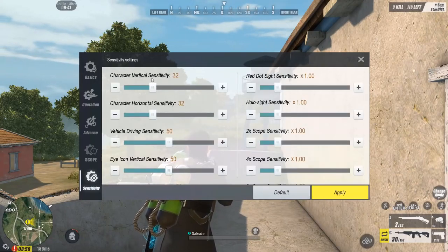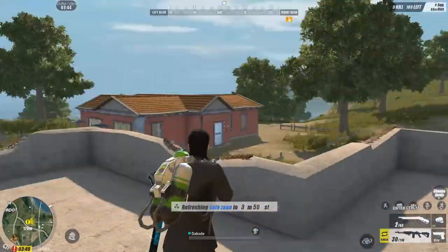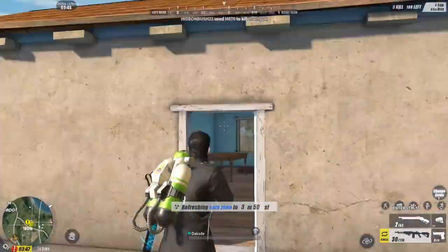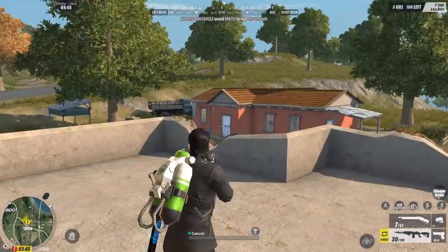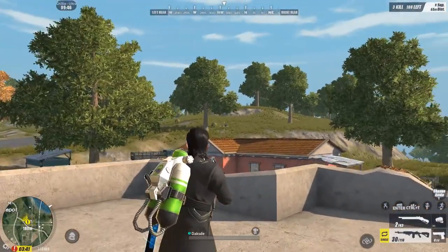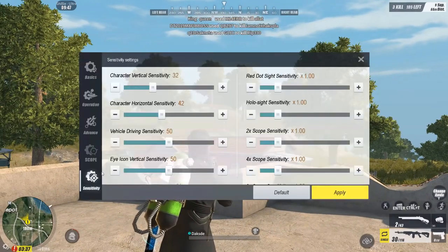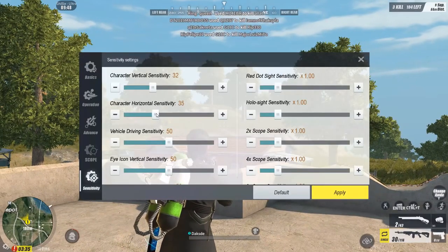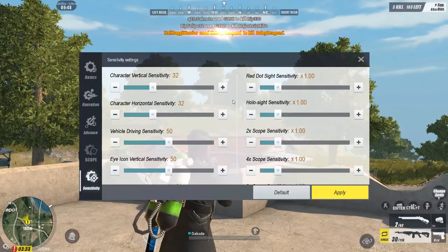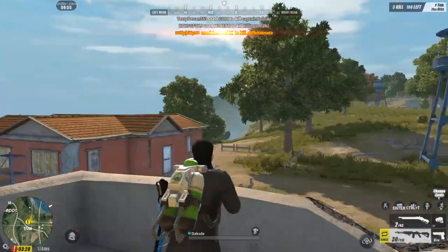Itetackle natin itong Vertical and Horizontal Sensitivity. Basically, Horizontal Sensitivity — Left and Right. I-figure out nyo kung ano yung mabilis sa inyo, o mabagal, o yung exacto lang sa inyo. Tulad nito, medyo nabibilisan ako sa 42. Ang default yata nito is 37. So, comfortable ako sa 32 lang na Sensitivity.